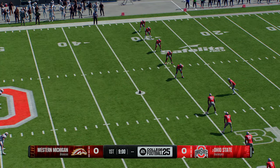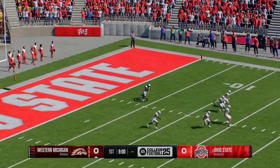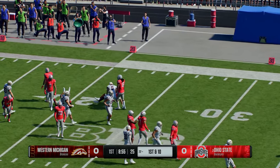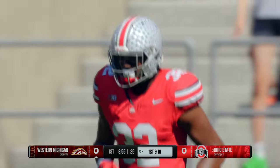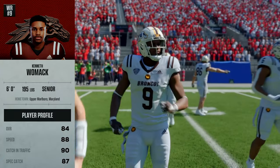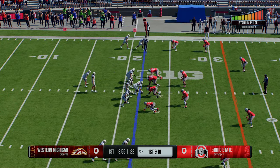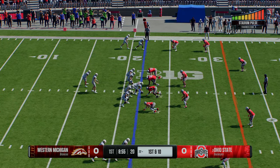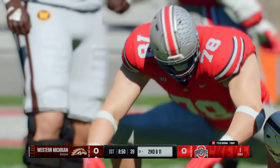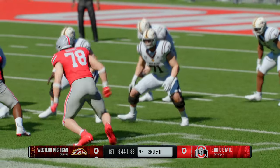The Buckeyes will boot it away to start the game. Here he comes from inside his own five. Nice job executing all the assignments as they put a stop to that return at the 22. The Broncos' offense will take the first swing of the game. This wide receiver is the linchpin to the offense — they want to find a multitude of ways to get him the football. It's a risk-reward scenario on defense: play man coverage and risk him running deep, play too much zone and he can hurt you after the catch.